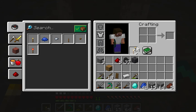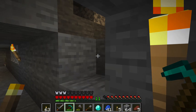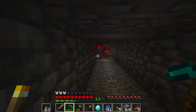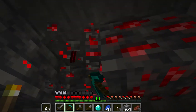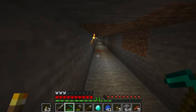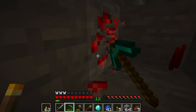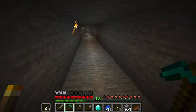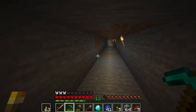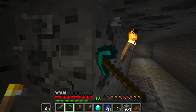I'll just put a torch there so I know I have that many, and we can put an extra torch there too. We're just mining up this redstone now — this will be very useful in the future. There's a bit more redstone here. And there's a bit of coal over there but yeah, we'll move on.